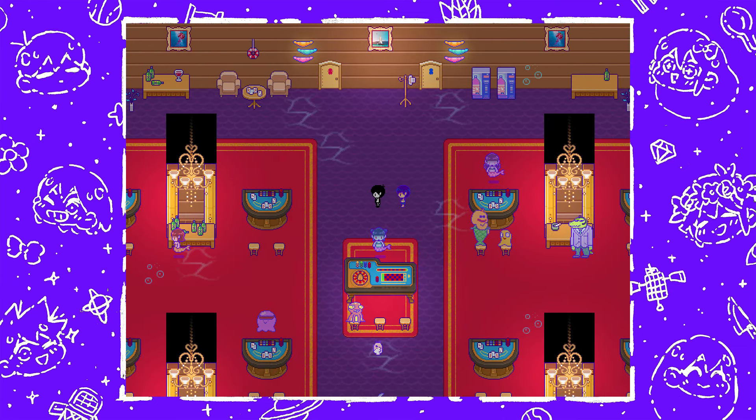The P key is found inside a stall in the men's restroom of Last Resort.